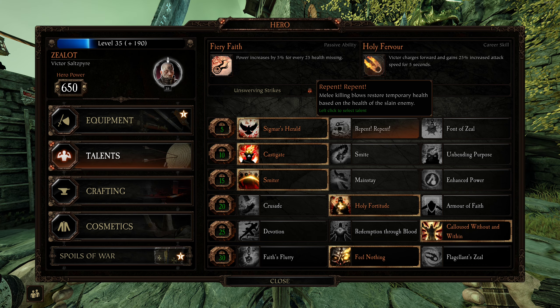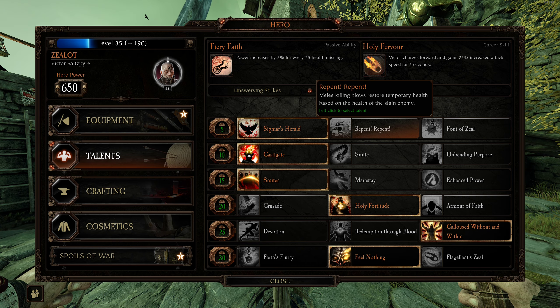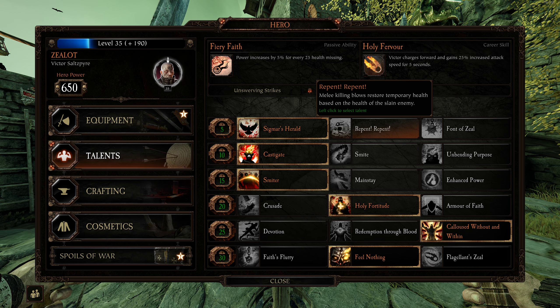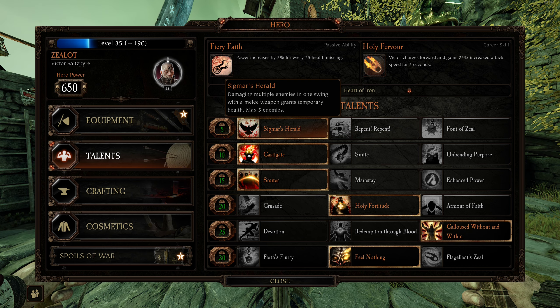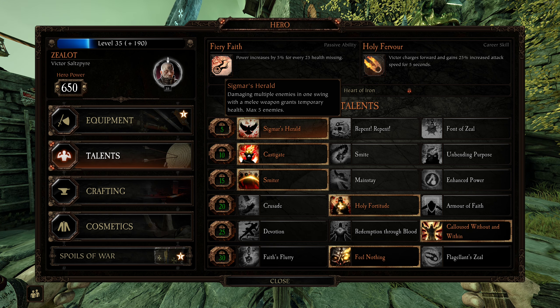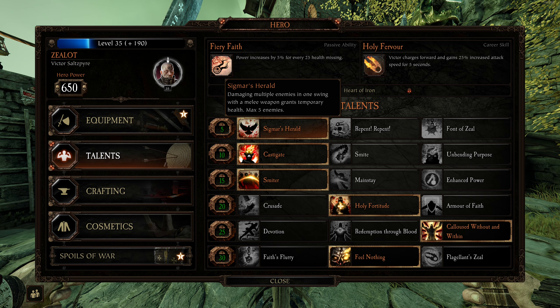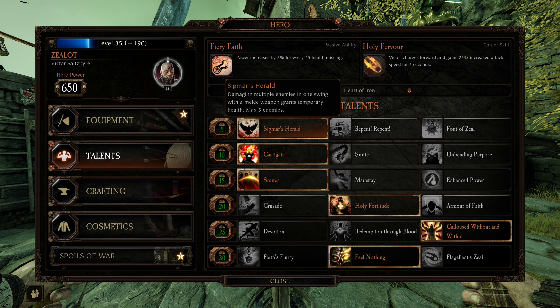If your Zealot is a Killing Blow Zealot, you're not going to make any temp health. You're really going to struggle because Grail Knight's faster than you and can get enemies before you. So you might as well just take Damaging — really good with Boon of Shallya. Excellent temp health generation this way, with the Axe and Falchion's fast swings letting you make a lot of temp health.